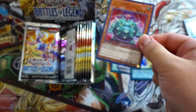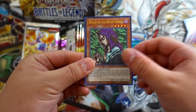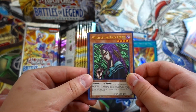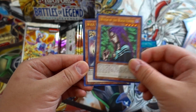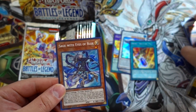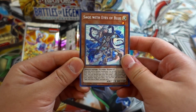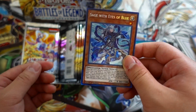Going on to the next pack — we get a Cactus Bouncer, Lazion the Time Lord, Witch of the Black Forest with the new artwork on this card. This card might come off the banlist. Wolf the Lightsworn Beast, and last but not least Sage with Eyes of Blue. We didn't get Sage in the other box, but we finally got Sage in this one as a Secret Rare — really beautiful.